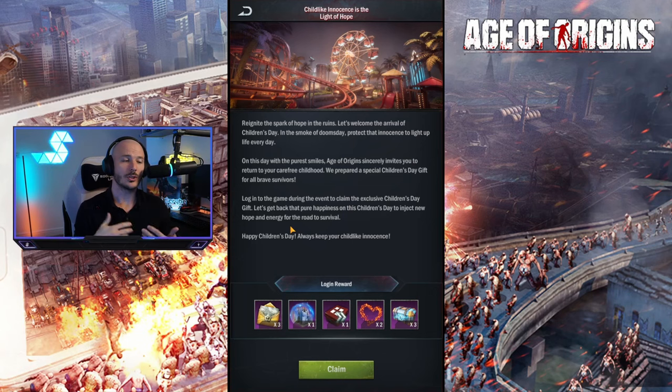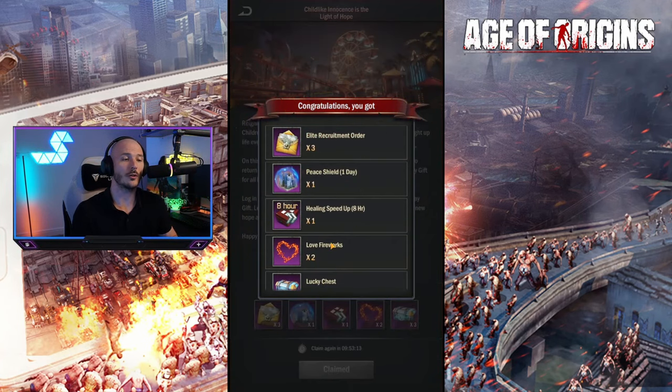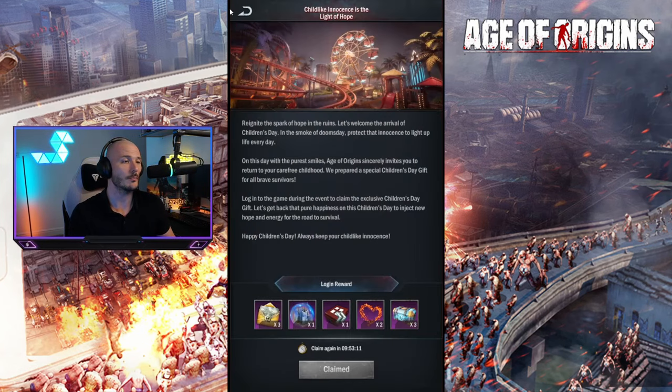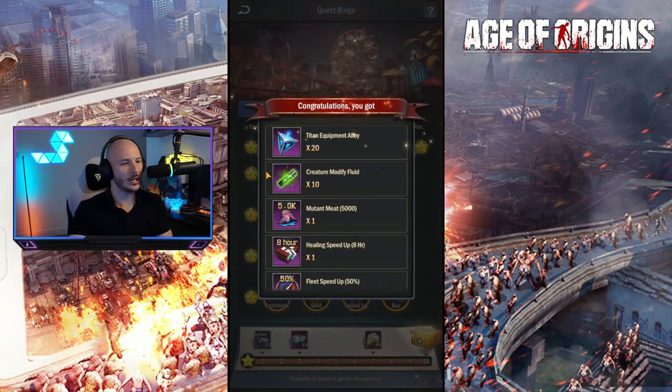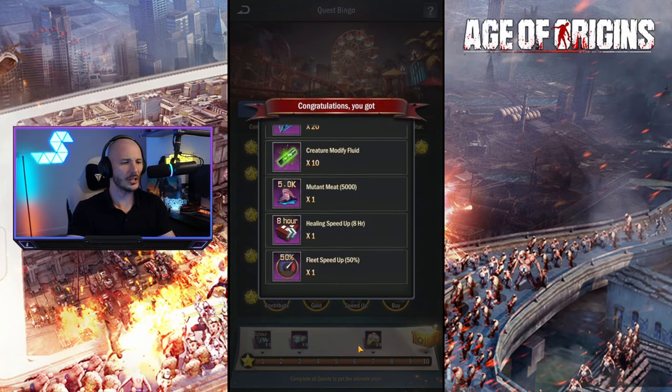There is also some bonuses that we're just being gifted today - childlike innocence is the light of hope. Isn't that a sweet thing to say? This is just some free rewards here to celebrate Children's Day. We've got some elite recruitment order, a peace shield, healing speed up, love fireworks, and some lucky chests. And we've managed to finish off with our kills, so we're going to claim our end chest - we get some Titan equipment alloys and some pretty decent rewards.